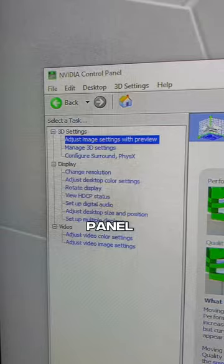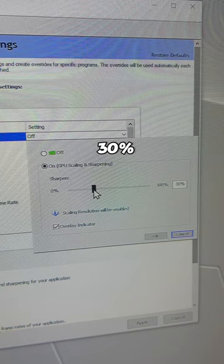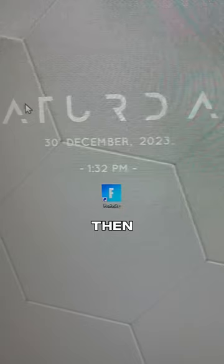Set the sharpness to 30%, check the overlay indicator, and then click OK. Apply these settings and then load up your favorite game.